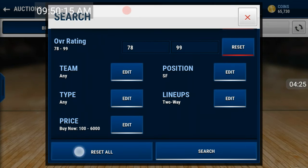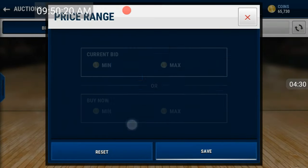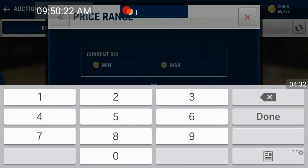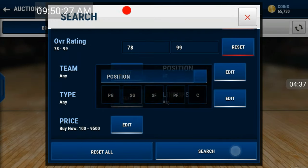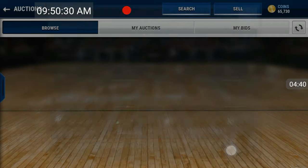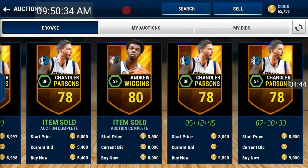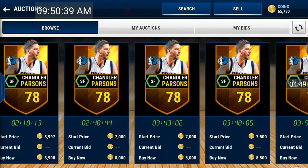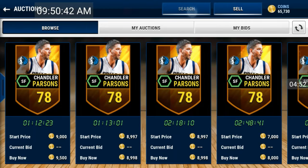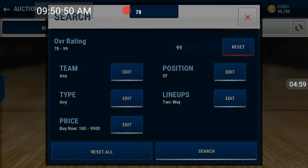Let's see how much they actually go for — 78 overall. Let's see if they go for 9,500 or more. Small forward — too late. Alright, so this guy goes for around 8,500. He'll go for 8k. So if someone is sniping for 6k, that wouldn't really be a good filter. Let's bump it up a bit.